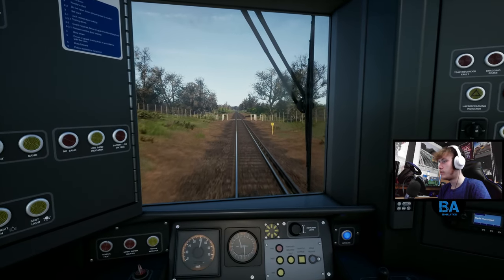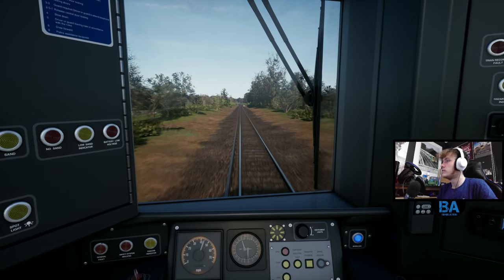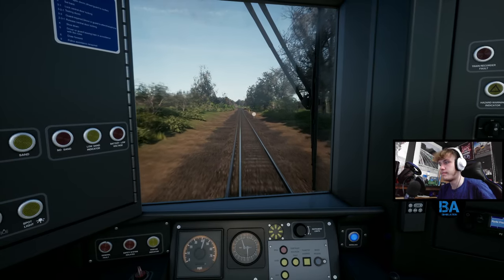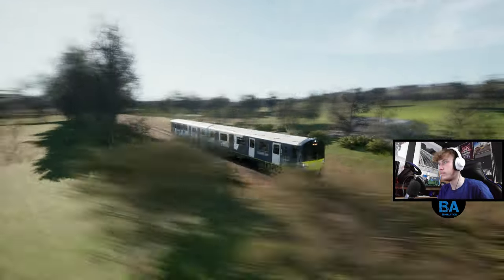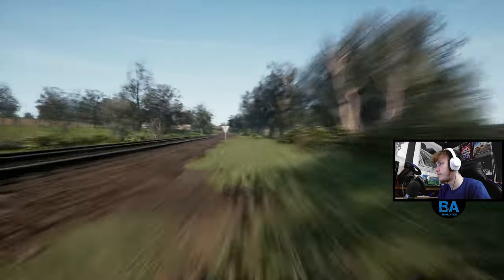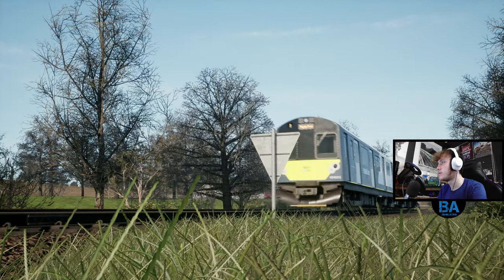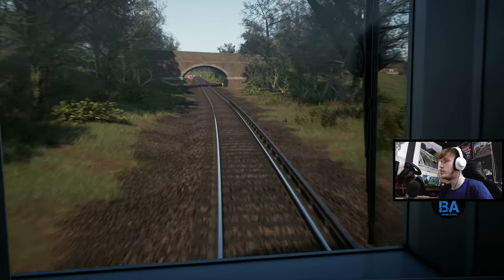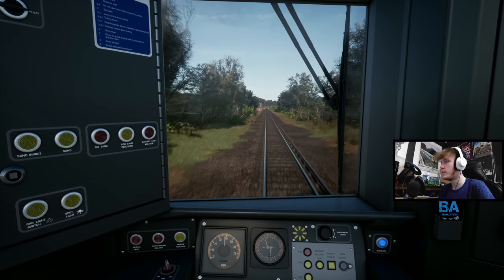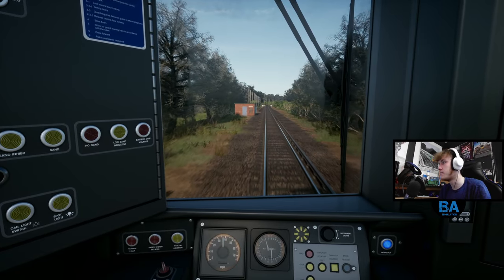Hopefully they actually extend this line one day down to Ventnor — that'd be good. Ventnor is a few miles south of Shanklin, so it's a bit cut off. Let's try a little fly-by shot. It's just a chilled-out route, can't really go wrong. It's about a 25-minute run from one end to the other, which is a little bit short, but then it's realistic. The line was cut and it's just the realistic length of the route.